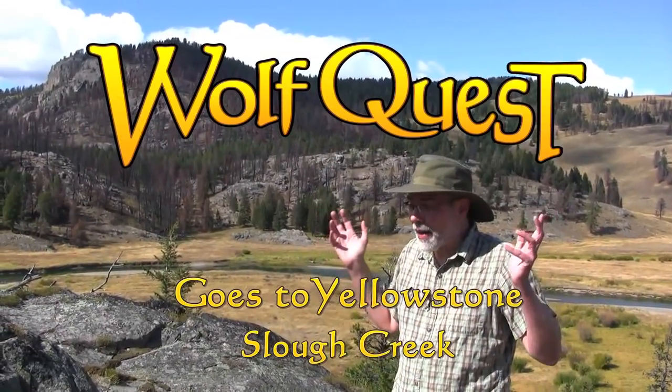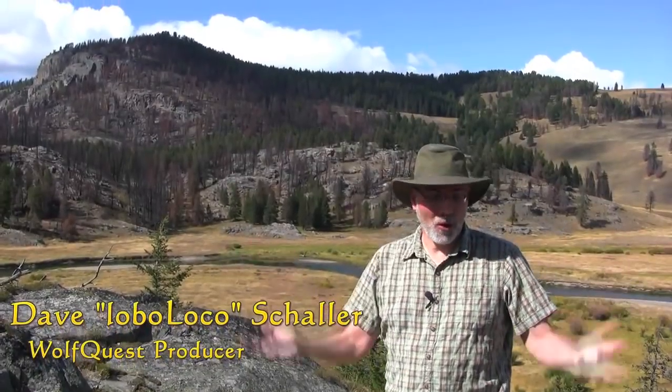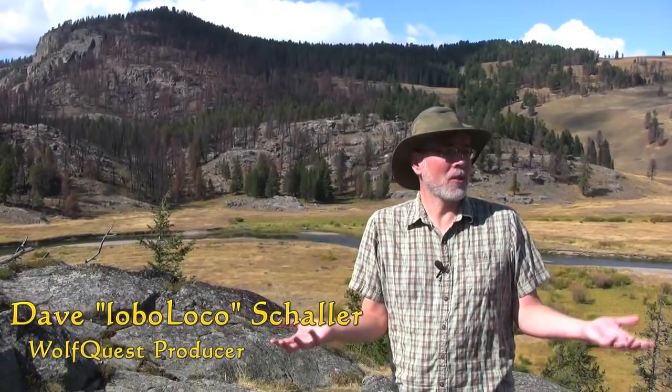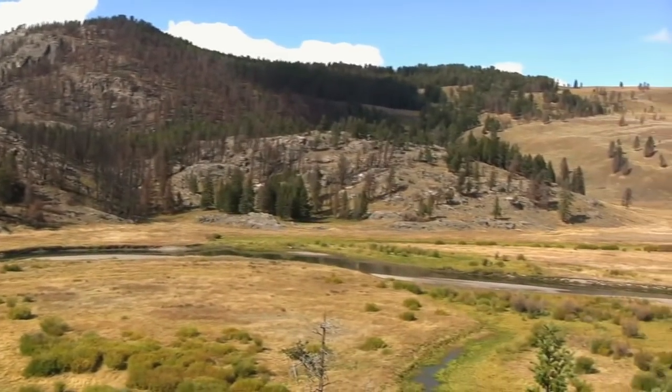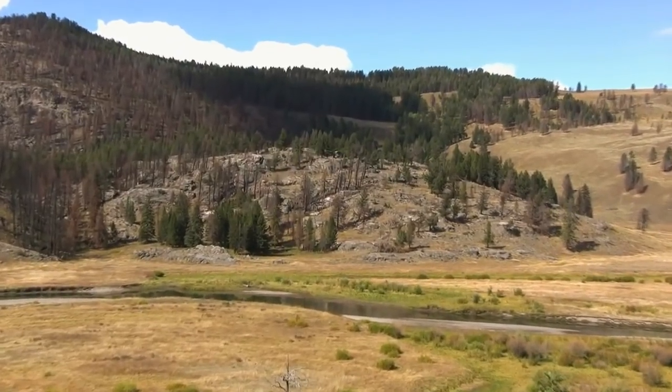Here we are on Little Butte in the middle of Slough Creek. This is where you spawn when you enter the Slough Creek map. We came the hard way, coming up the path from the main road, but we got here and the view is fantastic. You can basically see the entire map for the current game, WolfQuest 2.7.